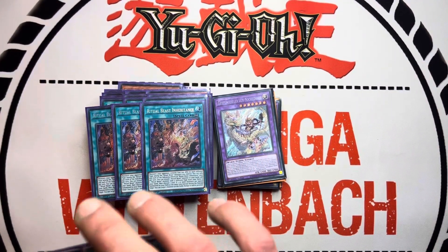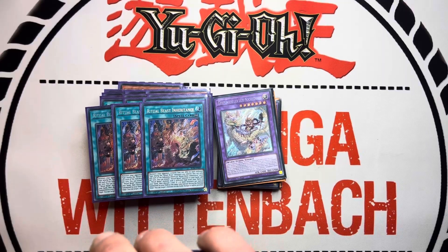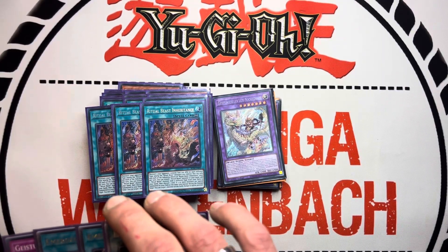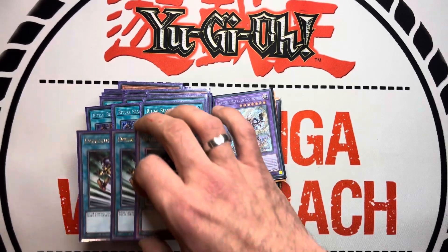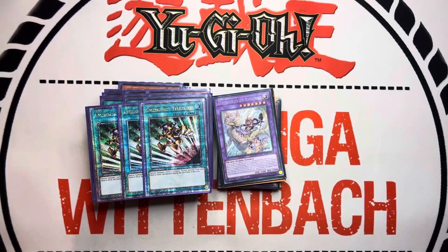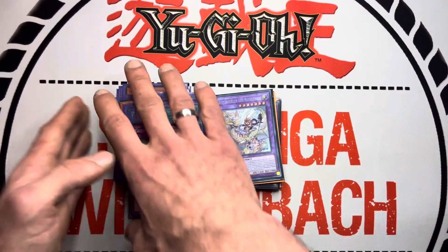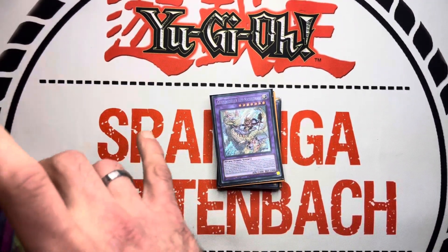For consistency we also play triple Inheritance — nothing to say. We don't play Pot of Prosperity; I think it's not needed. For the extender we play triple Etele, and the last one is a trap that gives so much more to your end board — it's absolutely crazy.